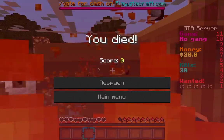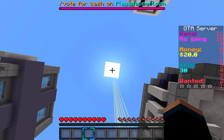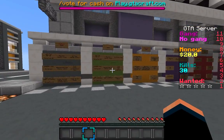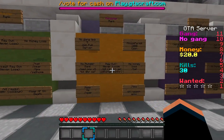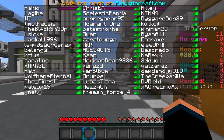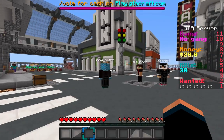Oh god, he's got a flamethrower! It was a donator — he had a flamethrower. No, all my money! The money I was gonna get though. Let's see which one he was — he was probably a mob boss. I bet it was the owner, the box head owner.